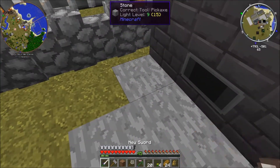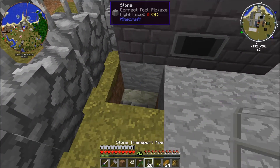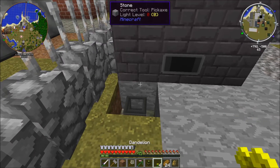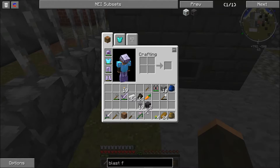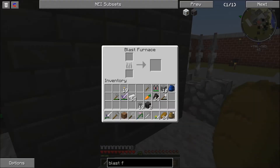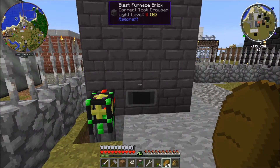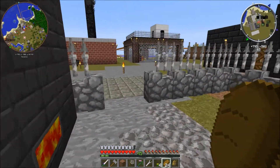Run it this way, and then we'll want to run it this way, and then we want it to run under here. Go ahead and put dirt back here. Run over here, and right here put our supplier pipe. Get out our wrench, set this for partial. Go ahead and put our iron in there, and there it goes — auto-filling with our charcoal.